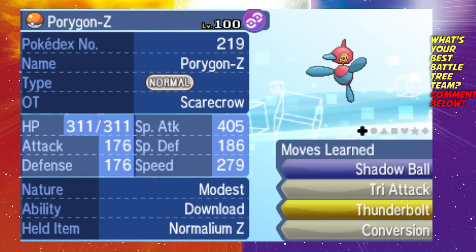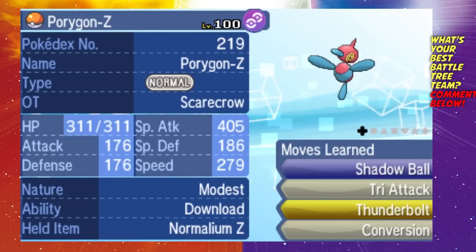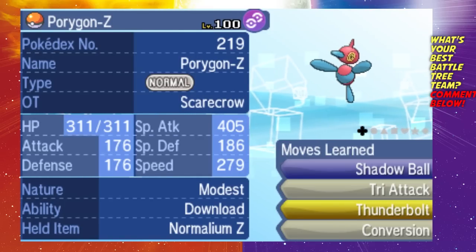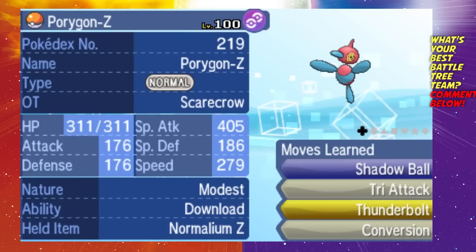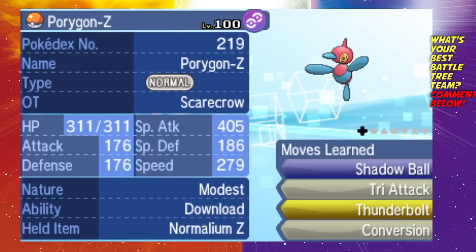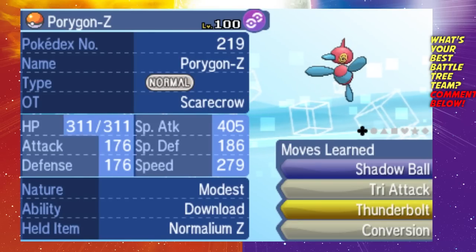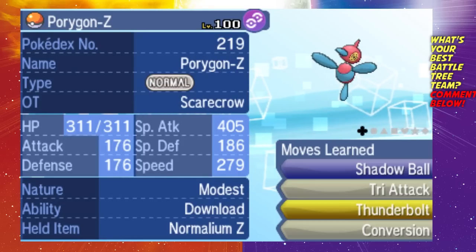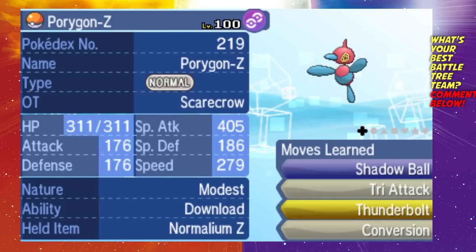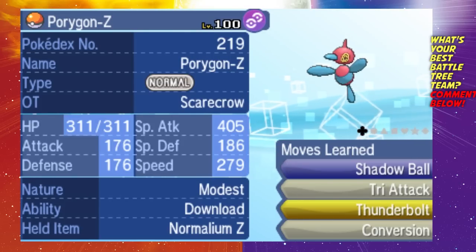Next we have Porygon-Z with the Normalium Z crystal. It has the Conversion move — Z-Conversion changes its type to the type of the first move on its list. Since the move at the top of the list is Shadow Ball, it becomes a Ghost type after using Z-Conversion, and in addition Z-Conversion boosts all of its stats by one stage, so it can pretty much sweep from there. I've heard that the Adaptability ability is probably better than Download, but aside from that this has been working. When I was using Porygon-Z it was decent — better than Tapu Koko I would say — but you need to find an opportunity to set up the Z-Conversion.